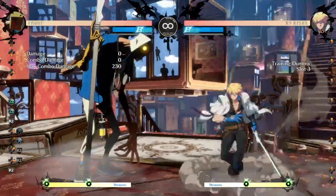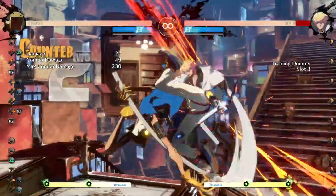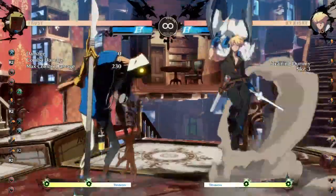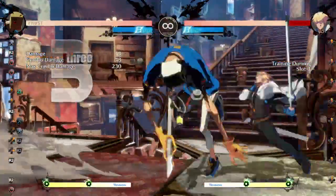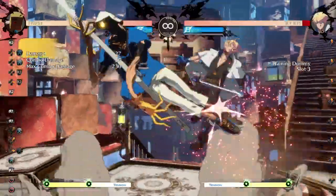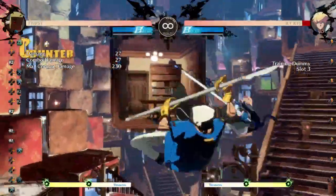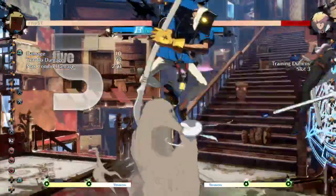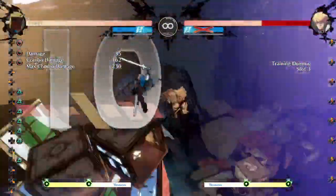So these are all sorts of combos you can do with J.K. You can of course air dash and do J.S J.H — that also works. You might want to air dash a bit upwards to give yourself more space. This will set up Love Oki, or you can do something into mix that would break the wall. These are like easy combos I hope most of us can do.